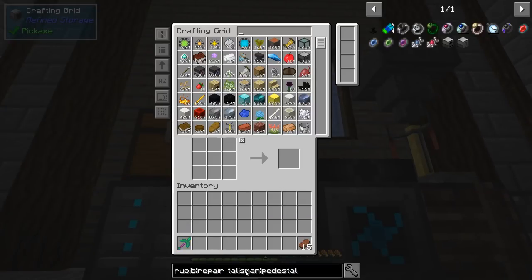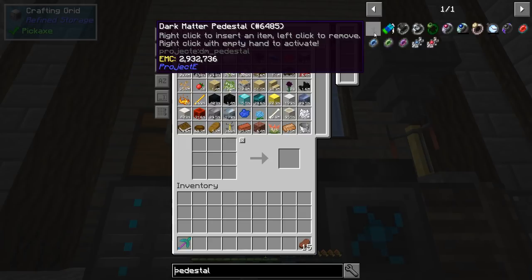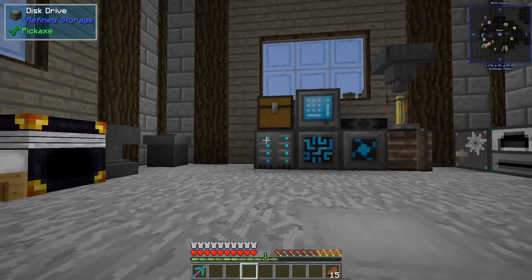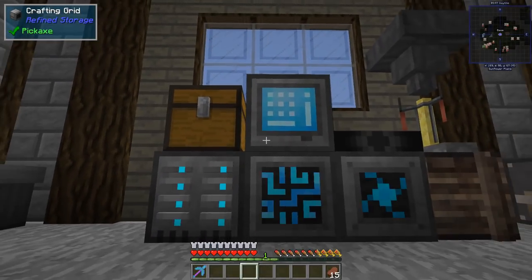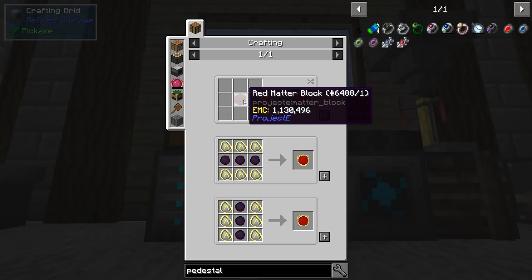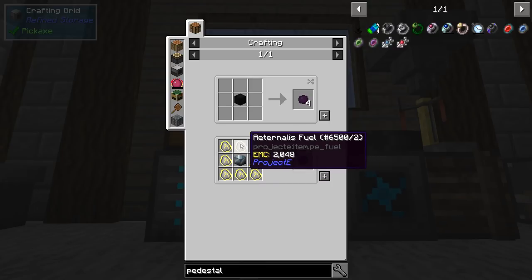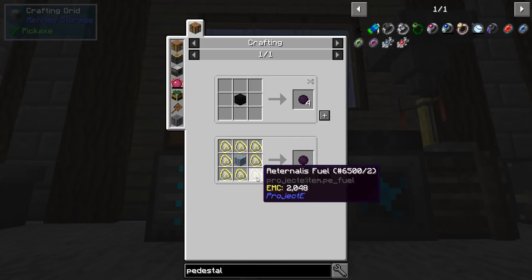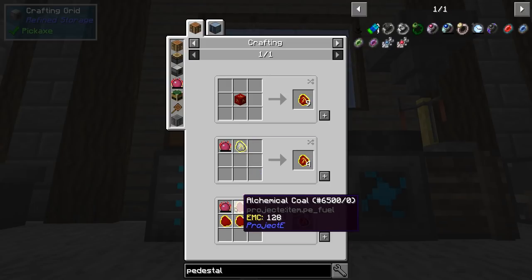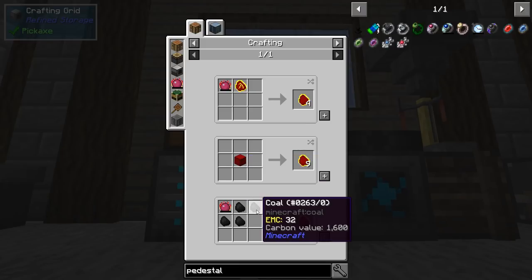One of the things I was looking at doing was getting deeper into the Project E stuff. This right here — the dark matter pedestal — is what I'd normally need to put this on, or if I just have it sitting nearby it'll repair things, which is kind of cool. But there's a problem: this requires red matter and dark matter. Red matter requires dark matter to make, so I need to get dark matter first. Dark matter is terranus fuel surrounding a block of diamond, and I can make it with a philosopher's stone and mobius fuel. Mobius fuel is alchemical coal with the philosopher's stone, and alchemical coal is coal.